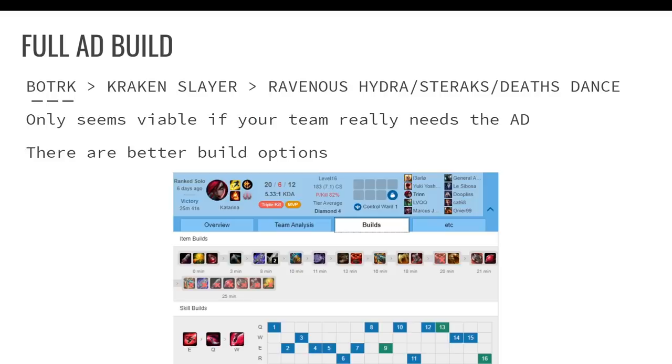Kat's AP ratios are better. They've nerfed her AD ratios on all her abilities plenty of times in the past. The only time this AD build would be good is if your team really needs the AD. That's all — thank you for watching and I hope you enjoyed.